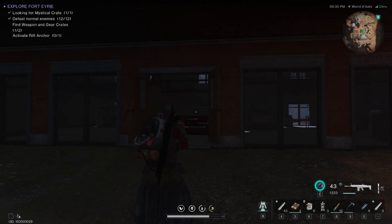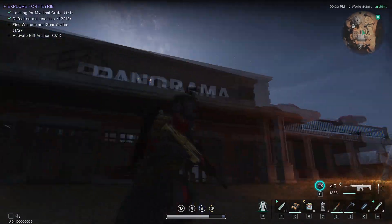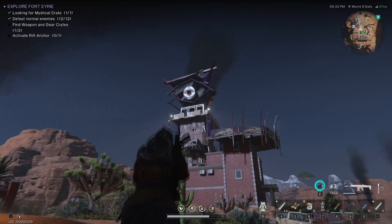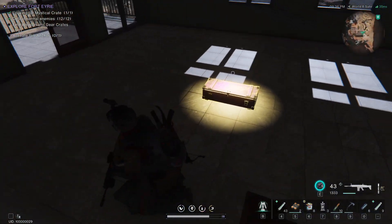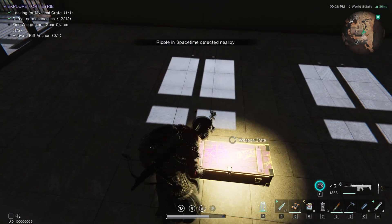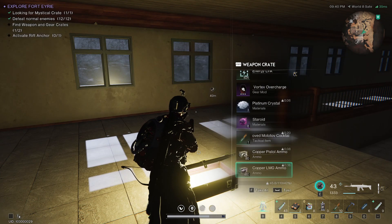I found another weapon crate right here — this is the panorama building. You can just glide down from where the mystical crate was and glide down here. There will be a couple of enemies inside and here is the weapon crate. Let's check it out — got some gear mods.